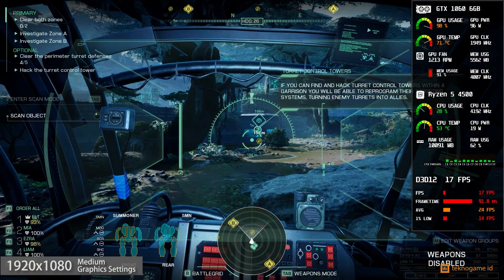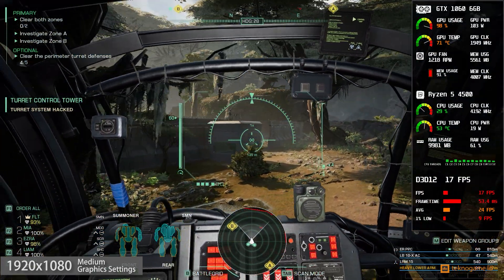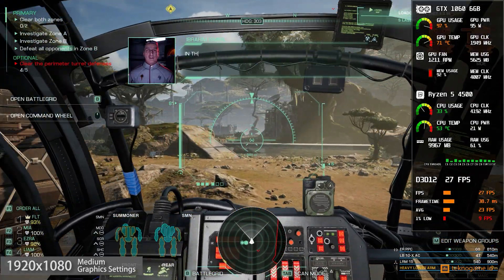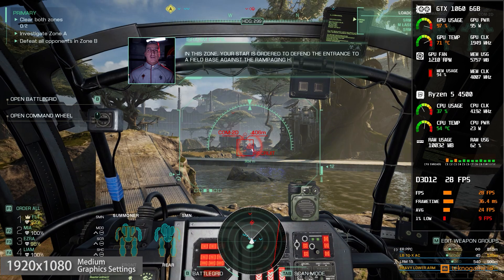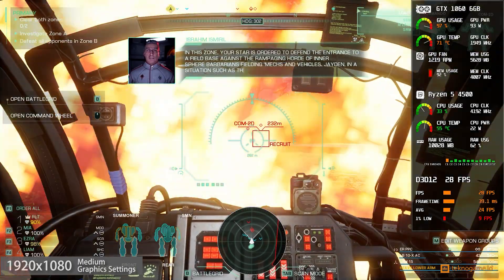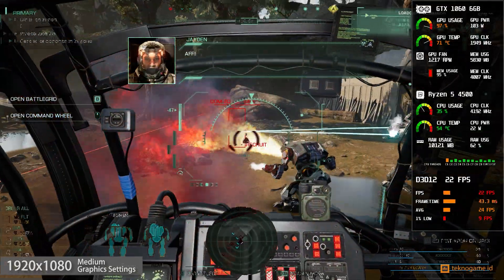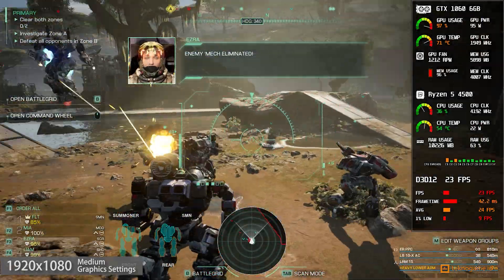Sky Mode engaged. Security overridden. Scanning complete. Sky Mode disengaged. In this zone, your Star is ordered to defend the entrance to a field base against the rampaging horde of Inner Sphere barbarians fielding mechs and vehicles. Jaden, in a situation such as this, it is vital to direct your Star appropriately by issuing commands. You are their Star Commander after all. Enemy mechs eliminated. That's it.